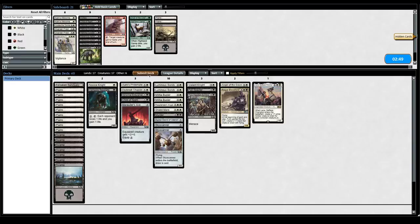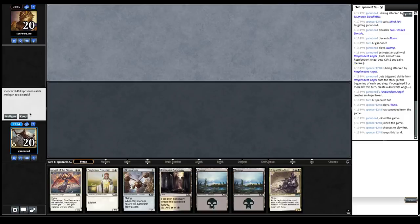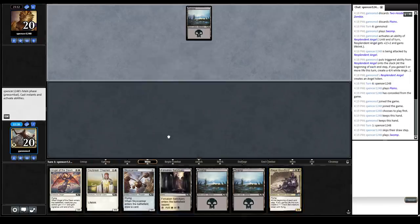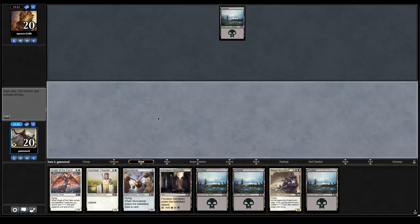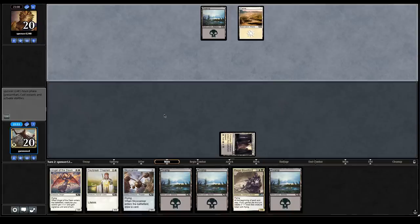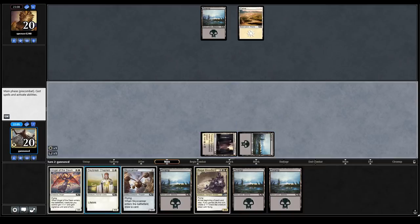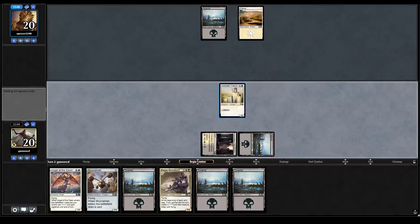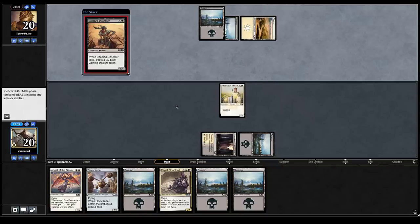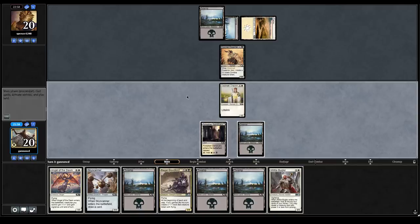Just run it back. This hand is great — Daybreak Chaplain, Regal Bloodlord, Skyscanner for value, perfect mana. I mean we have to hit five lands eventually, but the actual worst card draw in our deck is now Swamp, and we just drew more. That's enough Swamps. Daybreak Chaplain — best magic card. Doom to Center — I think I like Bugling. It blocks the Doom to Center pretty well and I'm fine getting the life here.